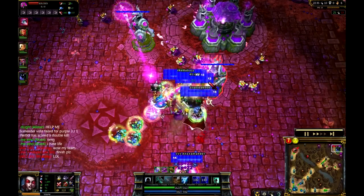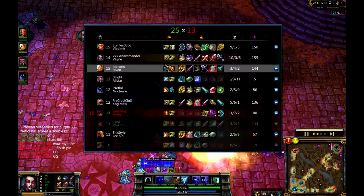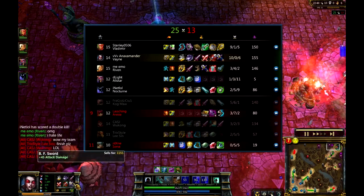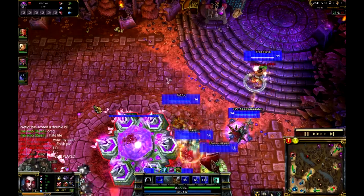Riven is going to come in here, punch down this tower as quick as possible - down to 100 health and down it goes. So fantastic play actually, all the way across the board. A nice Quadra there, and huge, huge items coming out at this point in the game - almost relatively close to an Infinity Edge, Bloodthirster, Phantom Dancer, right at the end of this game.